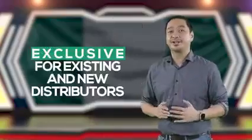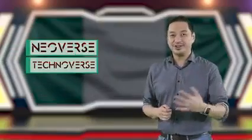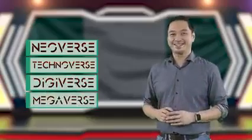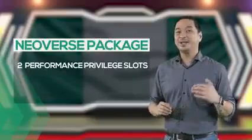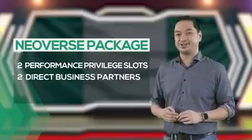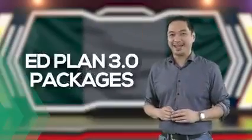PPS is exclusive for existing and new distributors who purchase either a Neoverse package, a Technoverse package, a Digiverse package, or a Megaverse package. For a distributor who purchased a Neoverse package, two Performance Privilege Slots will be rewarded the moment he or she signs up two new direct business partners who will be purchasing any of their AdPlan 3.0 packages. Take note: only AdPlan 3.0 packages.